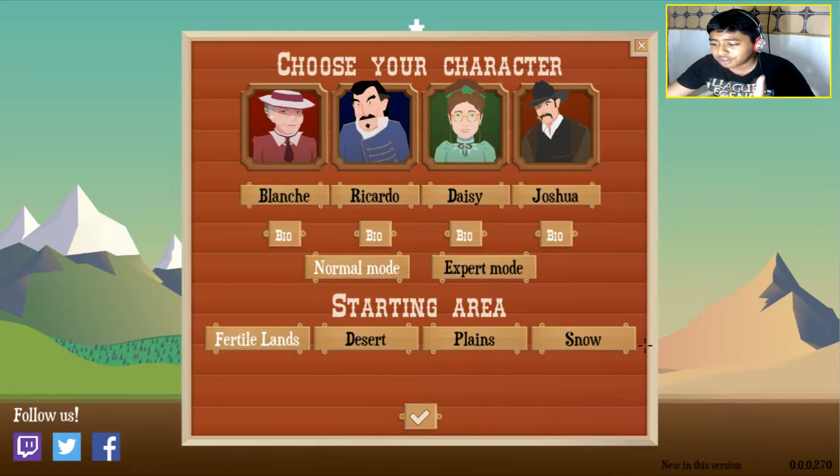We are going to play this damn tough. We have four options to choose our characters: Joshua, Daisy, Richardo, and Blanche. I'm not going to go for Daisy. Blanche is kind of an old man, doesn't suit me. Richardo is kind of French, I'm not happy with that guy either.